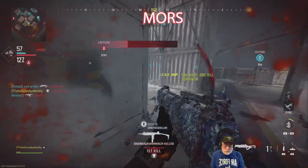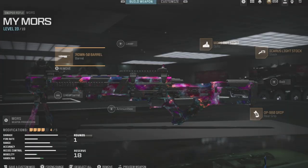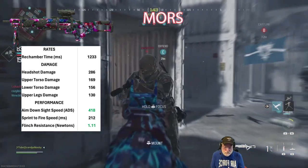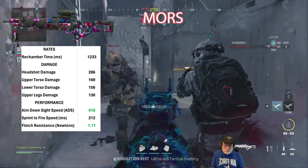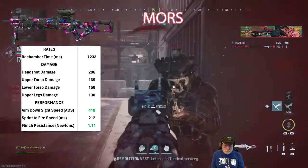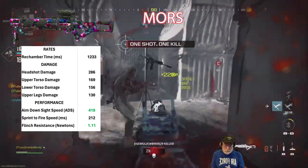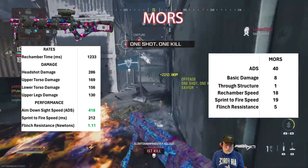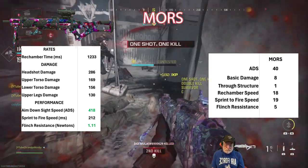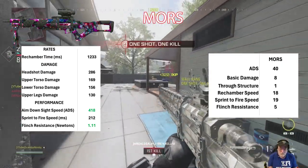Next is the Moors. A lot of people love the Moors — a relatively new weapon. There are the rates: fastest aim down sight speed at a blistering 418 milliseconds and 1.11 Newtons flinch resistance — the best in ADS and flinch resistance. The scoring is a max 40 for the ADS and a max 5 for the flinch resistance, and high for the rest of them.